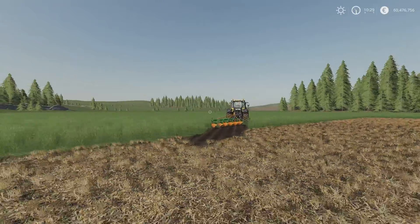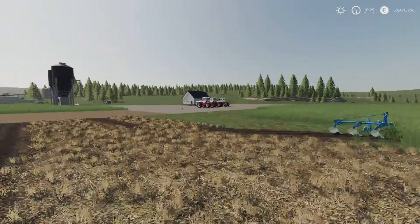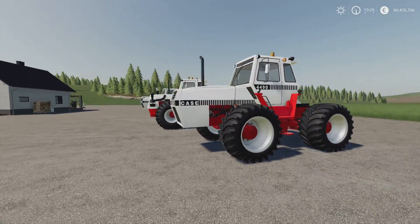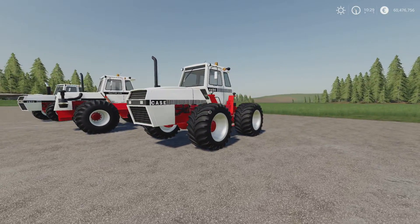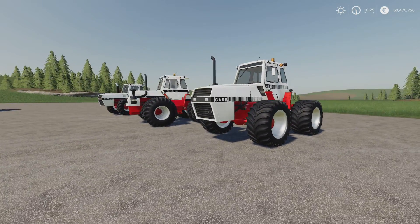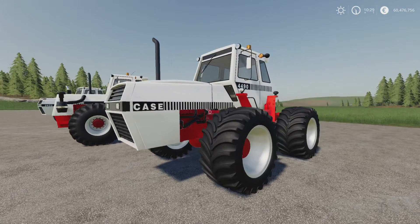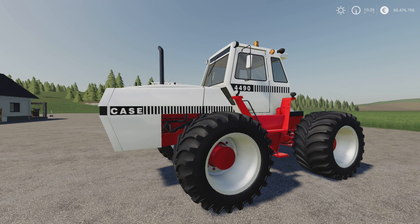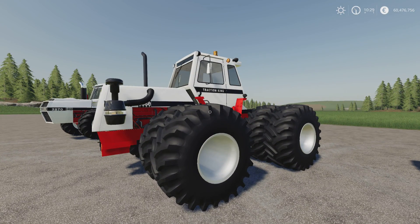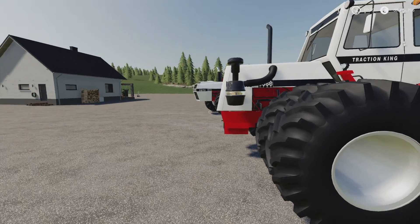That brings us to the last of the mods, and it's kind of a triple. This is the Case IH Traction King series by Farm Centro Soul. When I went on the mod type it was saying there's only one, but interestingly when you get the different horsepowers, the configuration changes quite dramatically. That's the smallest - the 4490, at 210 horsepower. Then we've got the 2470, which is 212 horsepower - only 2 more, but the whole configuration changes.